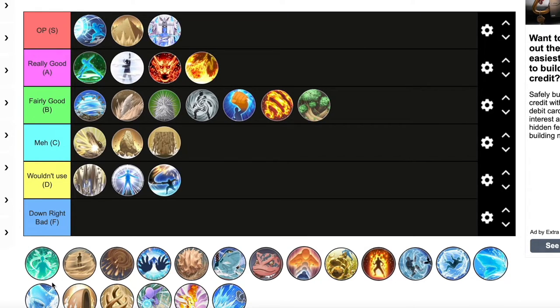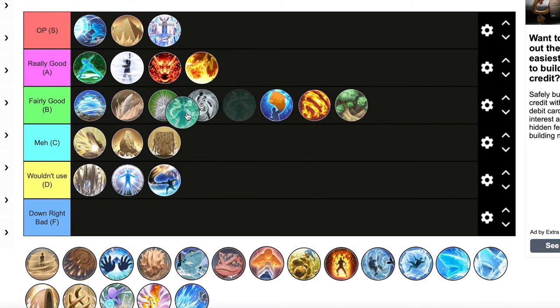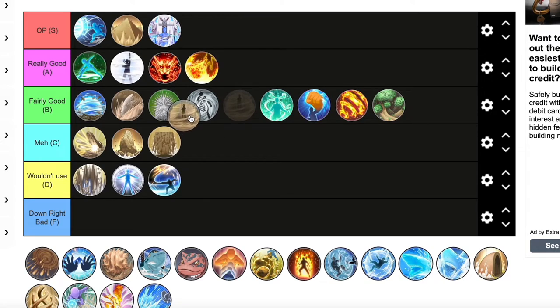Sage Mode is cool and fun to use — like Partial Expansion Jutsu it's a fun ultimate if you want to get a little buff on your defense character. I think we can put it in fairly good. You can run around throw some hands, it's fun to use — get a little Sage Mode going on, I like it.